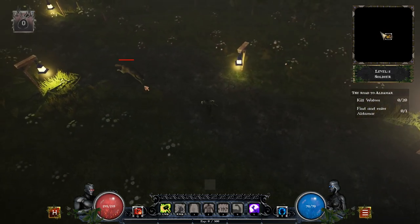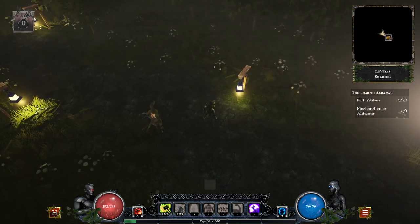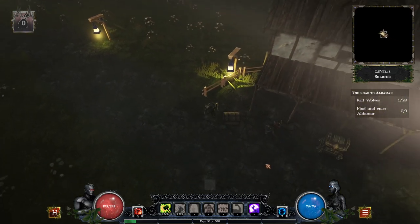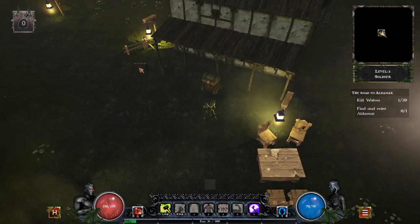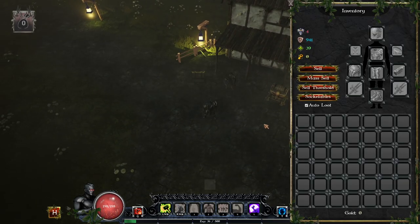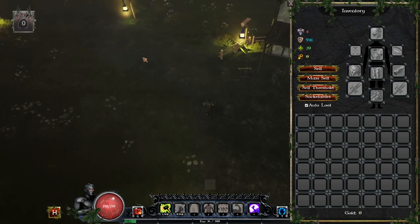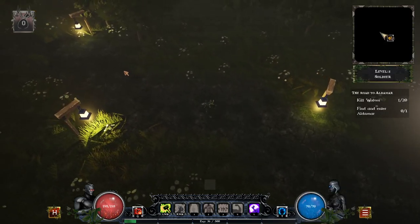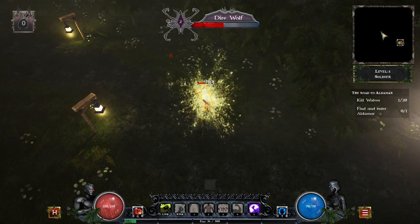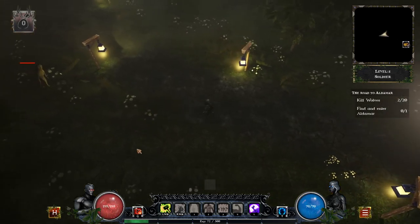I left-clicked and held down the left mouse button. There's a stash back here, right? No stash? I was just commenting on the little nameplates that came up over those things. The mini-map doesn't seem to be working. The wolves aren't hitting us at all, not one bit. What does right mouse button do? Let's see how much damage it does.